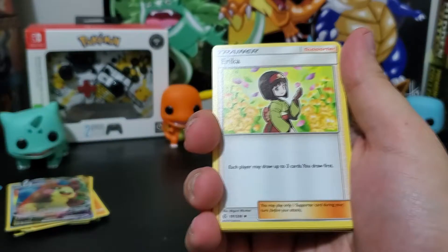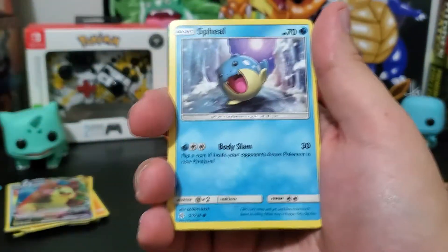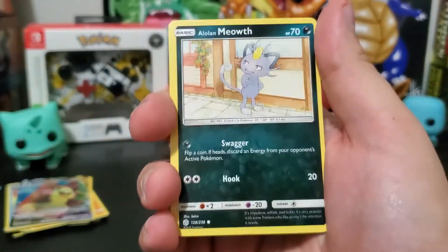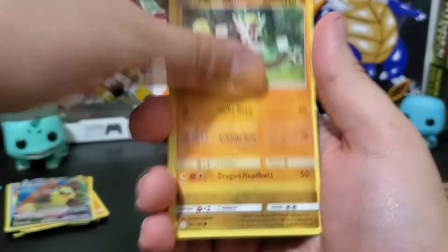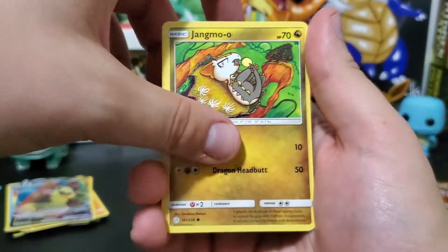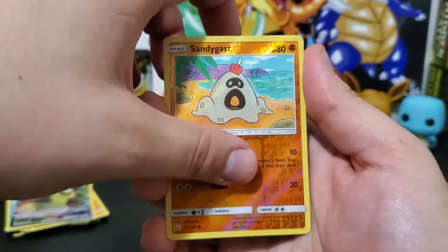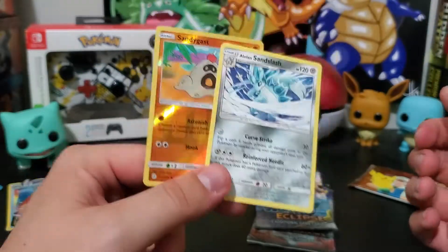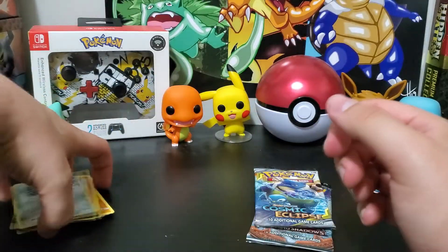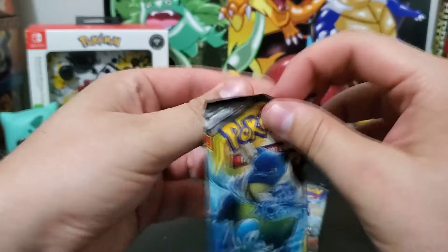Cosmic Eclipse pack — fighting energy, Erika, Jolteon, Alolan Meowth, Ralts, Passimian, Jangmo-o, a reverse Sandygast common — not even a rare — and an Alolan Sandslash rare. That's a rough couple of mystery boxes right there.